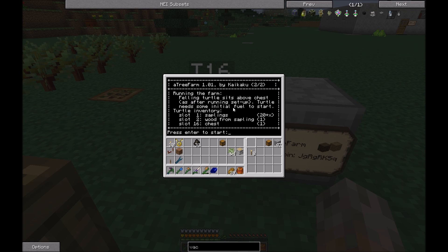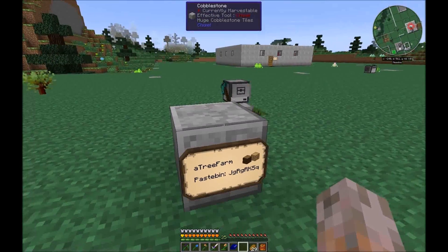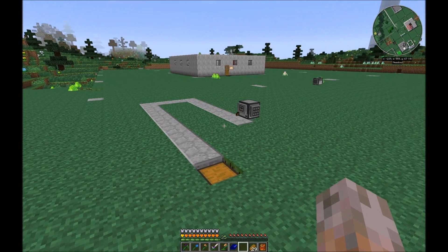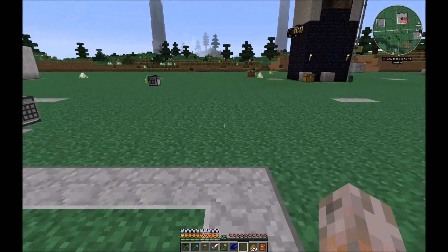Now the turtle knows it's not in normal tree farming mode — it needs to set up the farm first. We press Enter and it checks — there's not enough fuel, it needs about 2000 fuel units, please put it in slot 15. Now the turtle sets up a kind of path for itself and also puts torches on places where later there will be no saplings planted. The path is really useful: if many trees are grown and your Minecraft crashes, the turtle stops, and the path makes it much easier to find the turtle even among lots of trees and leaves.